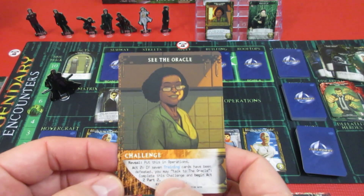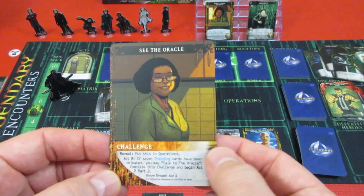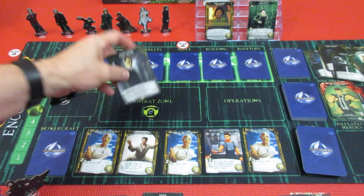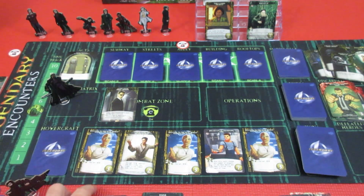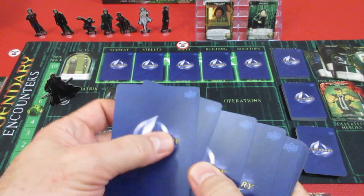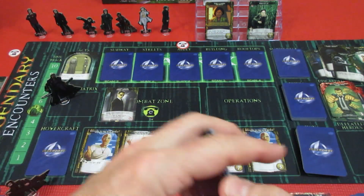Act two — 'if the training cards have been defeated, you may talk to the Oracle.' Yes! We're going to complete this challenge and begin Act Two Part Two — so that's completed. Agent Smith hangs around till Act Three, but we skip the strike phase. He goes right to his discard cleanup. Six new cards for his next hand — a whole bunch of awesome.